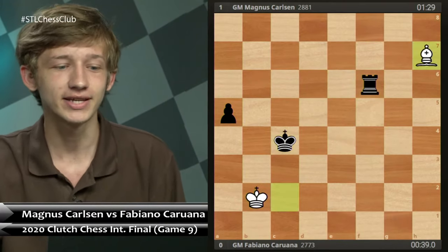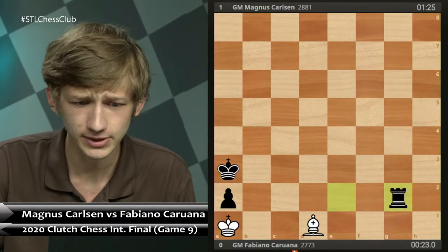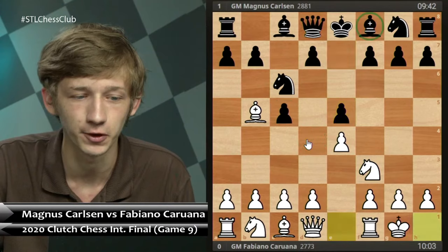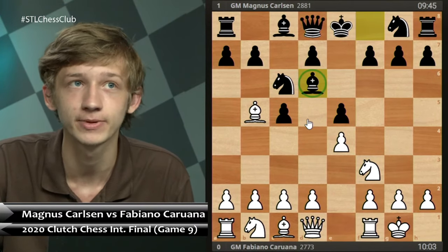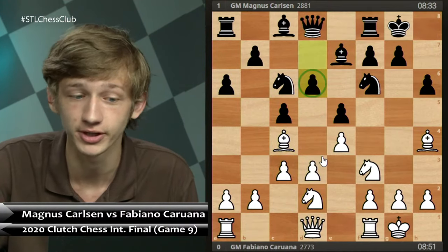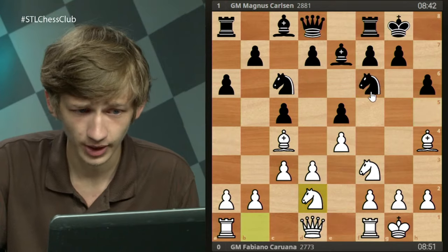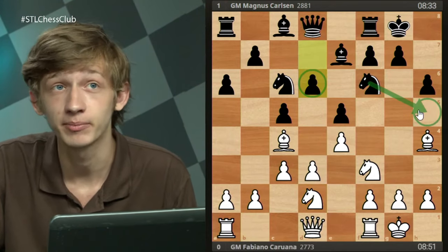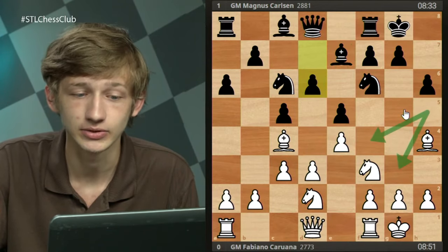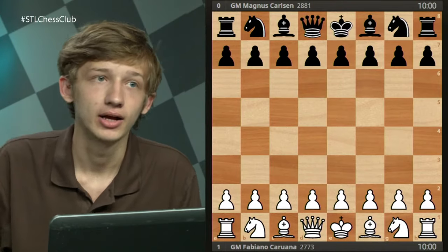To recap this game: the story was Magnus going for the early c5 to control d4. Fabi was unable to punish the awkward bishop placement, allowed Black to develop naturally, and Black got a very comfortable position and converted it into a win. A nice idea to keep in mind: Nh5 to resolve the tension between the bishops and get the knight to an active square eyeing f4.